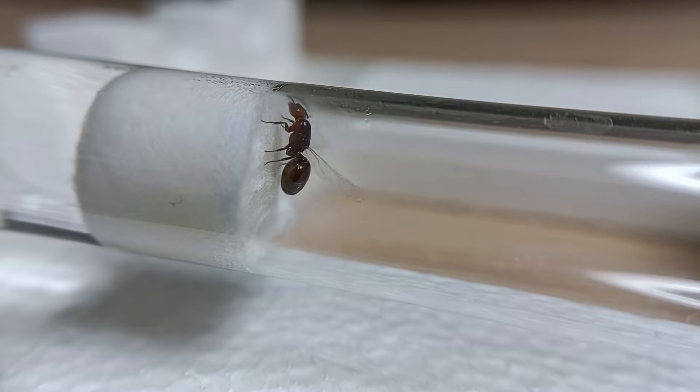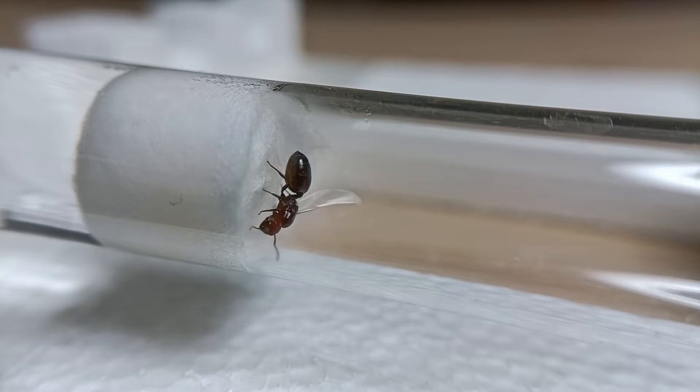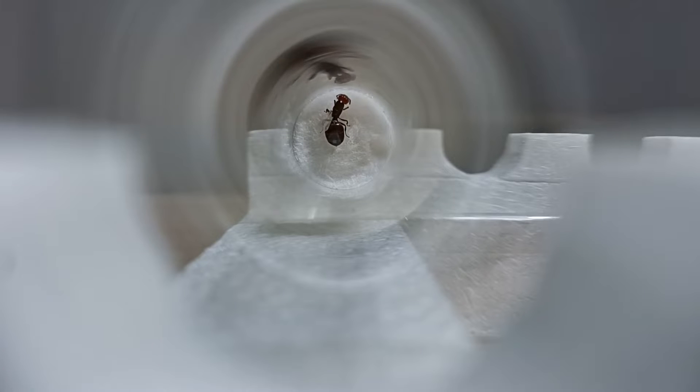Usually the queen will mate with one or more male ants, known as drones, early in her life, and then spend the rest of her days solely focused on reproduction. From that day, she will start to lay eggs continuously, helped by the worker ants designated to care for the young, until they are old enough to take on roles within the colony. In some ant species, it's not that unusual to encounter multiple queen ants within a single colony. These particular types of ant species are called polygynous, and can accept multiple reproductive queens in the same Formicarium, increasing the chance of survival for the colony.